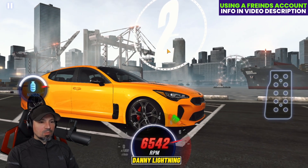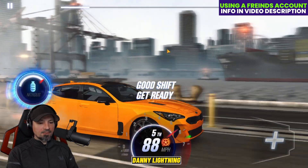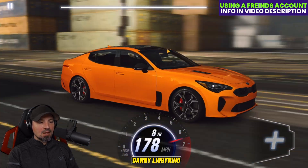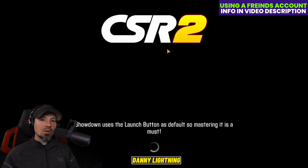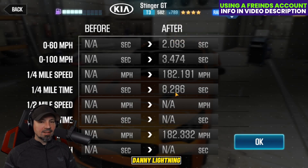Three, two, one — go second, third, fourth and nitrous, fifth, sixth, seventh, eighth, and that's all she wrote. Very easy car to drive, not much to it really. We got an 8.286. Remember, tier three cars go by quarter mile times and not half mile times 99% of the time.